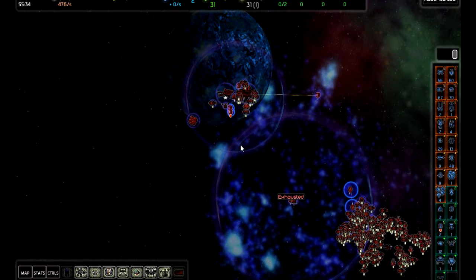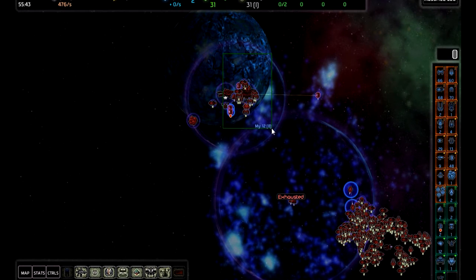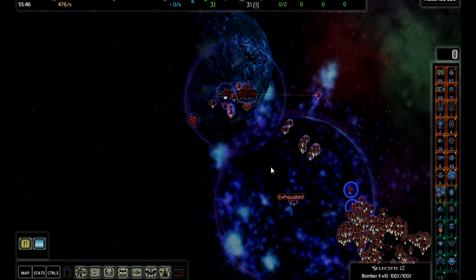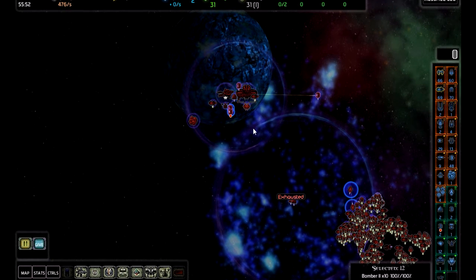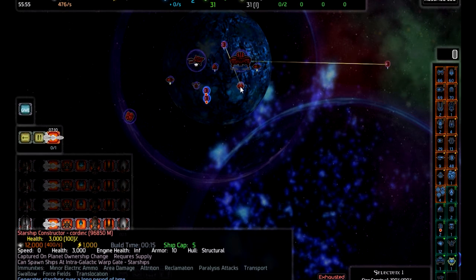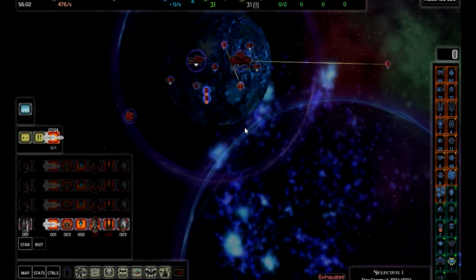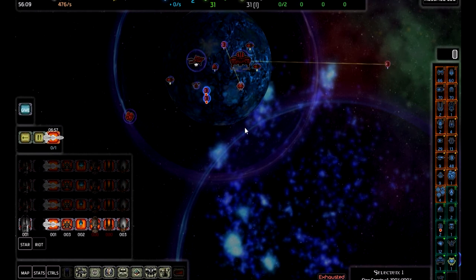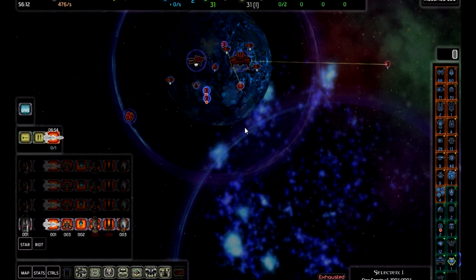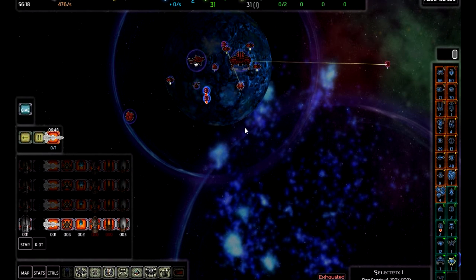So very much like another RTS, although there is an important difference here that I think makes it quite interesting. The AI you're up against is massively more powerful than you - in fact, hugely more powerful. If I just went out and attacked it straight away, it would absolutely smash me, just destroy me. And so the whole sort of point of the game is you're like this insurgent force. You've got to slowly sneak forward and take planets, and not try to gather too much AI attention.